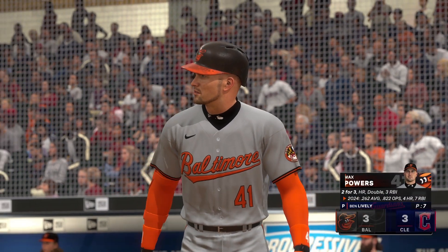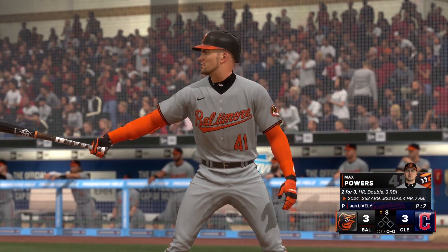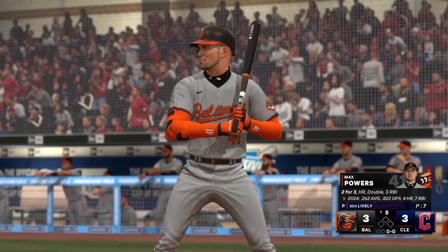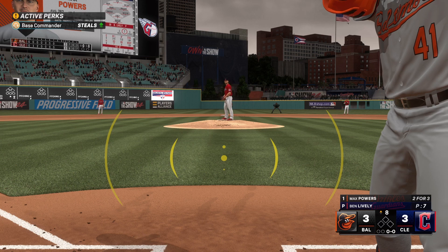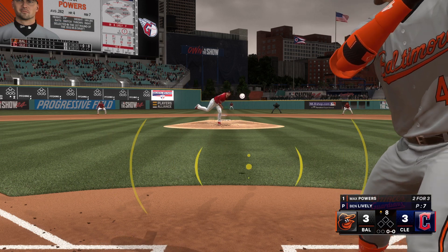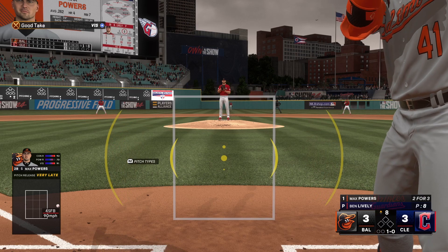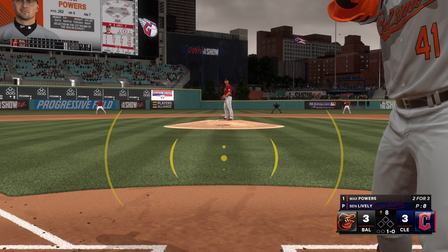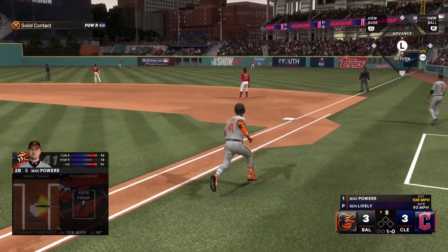We're back, now it's the second baseman Max Powers. This guy, a player that if he gets on base has the ability to really be aggressive getting around the base paths. The right-hander back to work — not even close there, and that's ball one. It's good speed at the top of the order; you want to get him on, see if you can get a stolen base, maybe get around the bases. That one is absolutely belted—